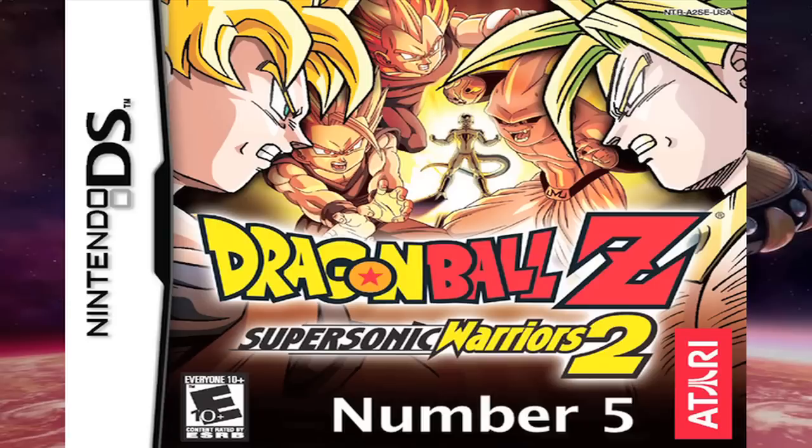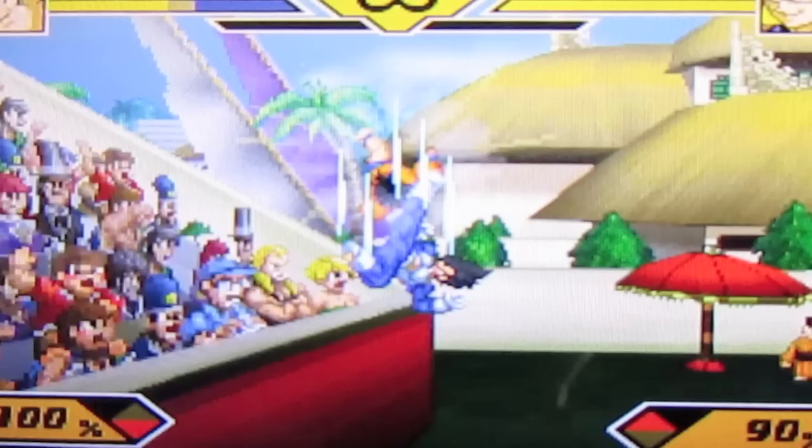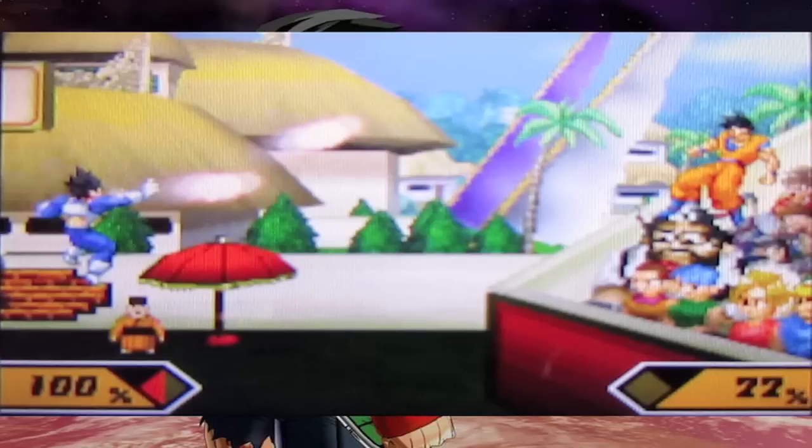Number 5: In Dragon Ball Z Super Sonic Warriors 2, look at the crowd in the Martial Arts World Tournament stage. You will see Ereza and Sharpener on the left side of the arena, and on the right side you will see Chi-Chi, Bulma, and the Ox King with the audience.